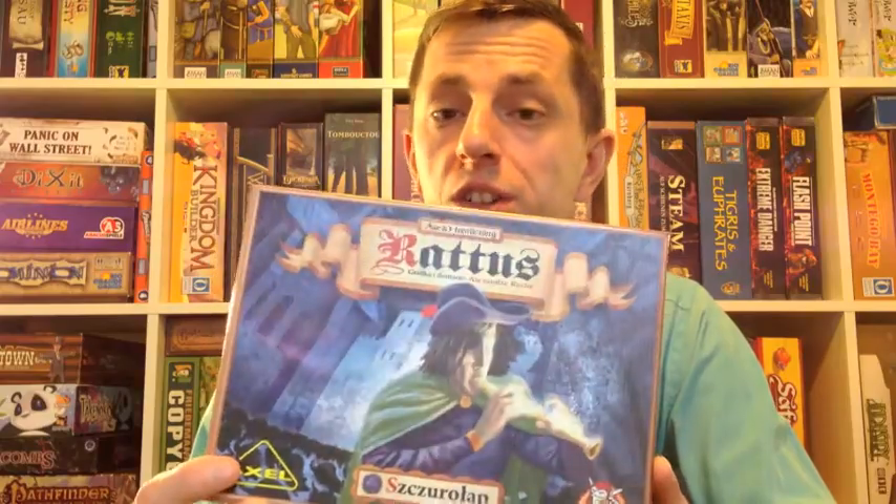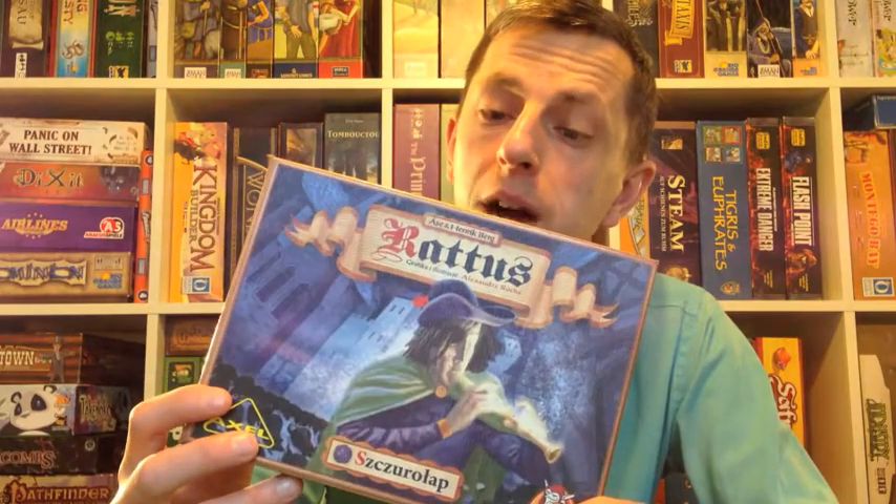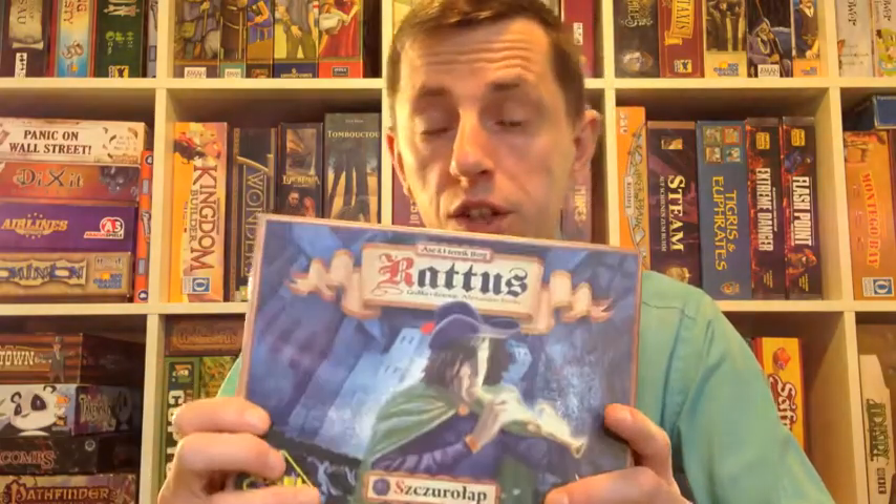In Rattus there were six class cards included with the game, used every single time you played. The first expansion, Rattus Pied Piper — admittedly mine is the Polish edition but it's language independent — adds a further twelve new class cards, two of each class type: two royalty, two peasants, two religious, two military, and so on.